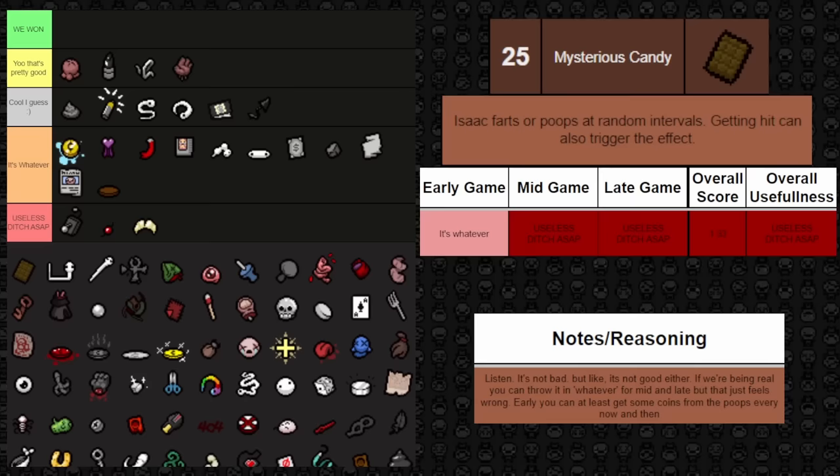Next up is Fish Head — it spawns a blue fly every time you get hit. Not great most of the time since you're not trying to get hit, but at least you get some benefit when you do. It does proc on demon beggars or donation machines that take your health, so it can help slightly in some scenarios. It's a bozo trinket — use it better when you're being a bozo and getting hit. Just don't get hit and you'll be fine. It's just kind of whatever throughout the entire run.